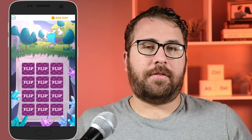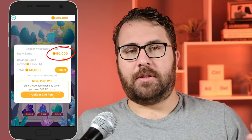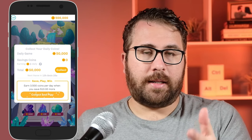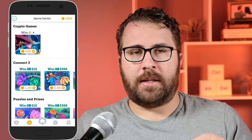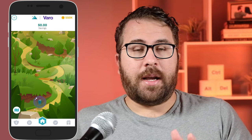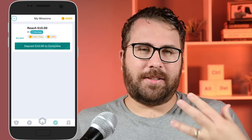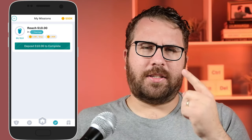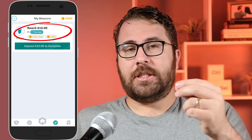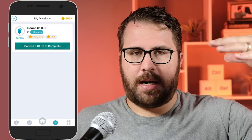The first game Long Game showed me was a basic flip game where if you match two tiles you get the prize indicated on the tiles. I won 50,000 coins in addition to the 500,000 bonus coins I got for signing up, and then you can use these coins to play games to win real prizes like money or cryptocurrency. The home screen is basically a path showing you your missions. My first mission in Long Game is to reach $10 in savings in my Veribank account, and once I do that Long Game tells me I will earn 3,500 coins per day plus a one-time 30,000 coin bonus. This is how Long Game incentivizes you to make deposits and increase your savings balance — by rewarding you with more and more coins.